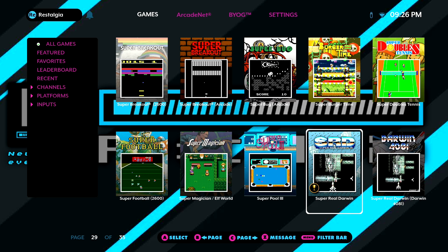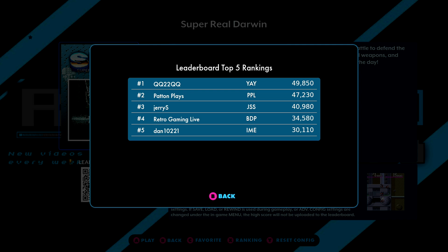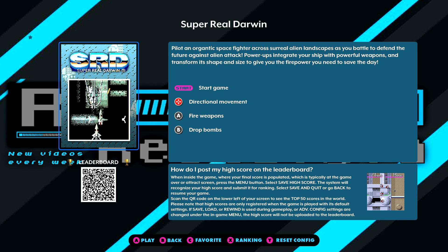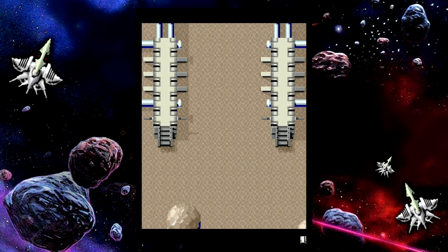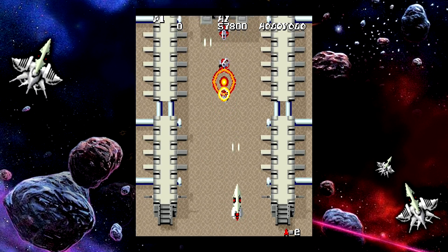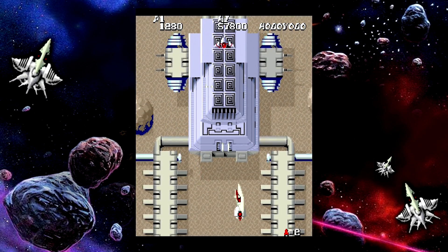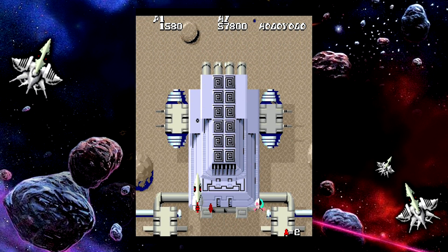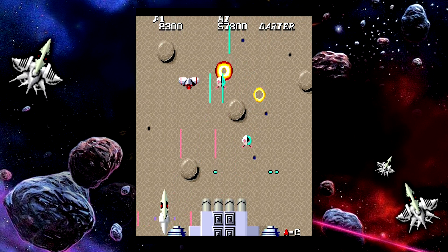We now have a replay function to simplify score submissions, because there are a ton of games you can play and in just those last seconds of you dying or losing, you really don't have very much time between that happening and hitting the menu button to submit the score. So they give you a little grace period where you can rewind and find a shot of your score to submit. Also, you no longer need to quit the game to submit a score — previously it would take you back to the main menu, but now you can submit and start up another game.